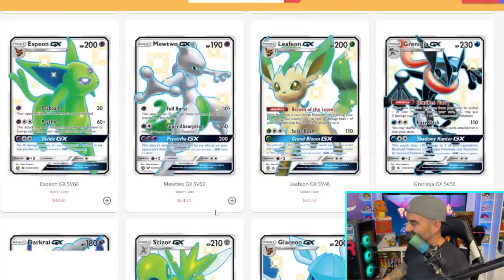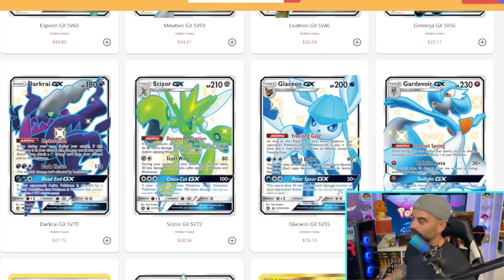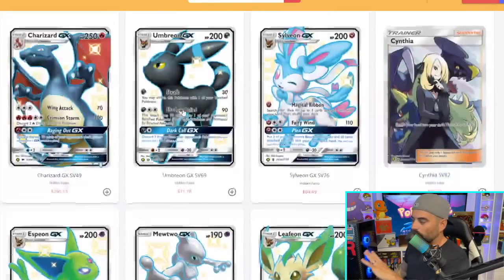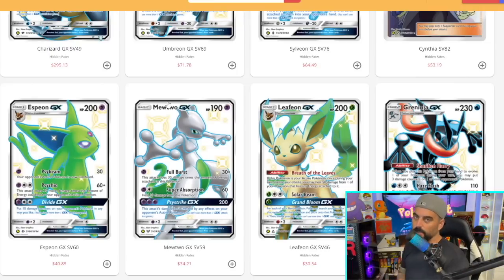In Hidden Fates, there are 10 cards over the $20 threshold, and there's more than a few that are very close — like the Glaceon, which in perfect condition could sell for over $20. With Shining Fates it's very definitive: about $100 for the Charizard, then $12 for the Suicune. Hidden Fates has so many cards selling over $20. Both sets share Charizard as the top chase card, but it's not even close — Hidden Fates has far more value in potential big hits.